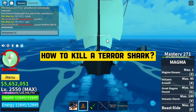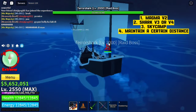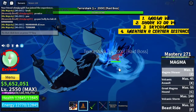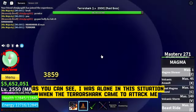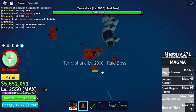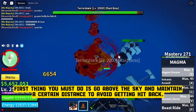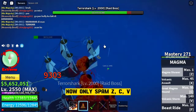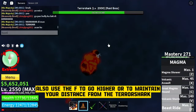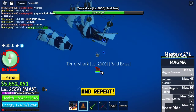How to kill a Terror Shark? As you can see, I was alone when the Terror Shark came to attack me. First thing you must do is go above the sky and maintain a certain distance to avoid getting hit back. Now only spam Z, C, B. Also use F to go higher or to maintain your distance from the Terror Shark. And repeat.